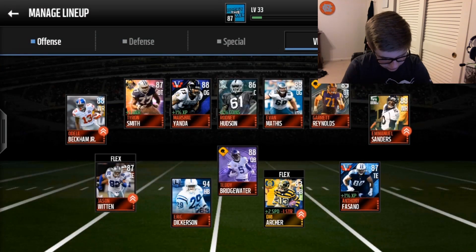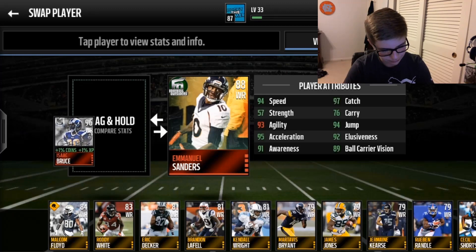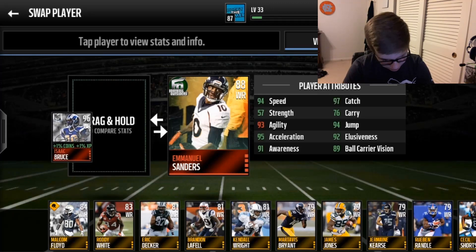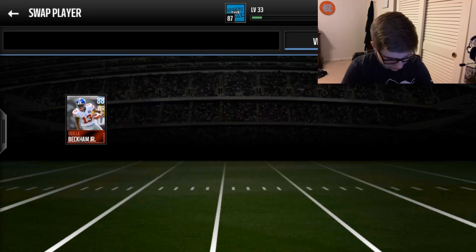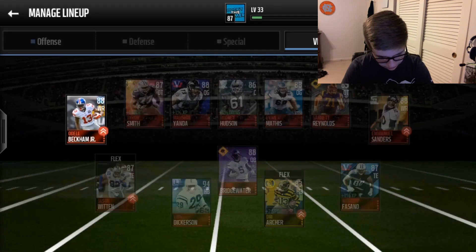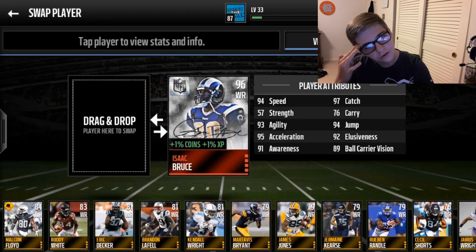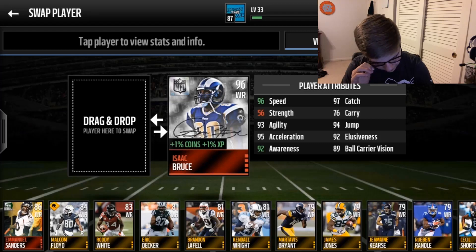My team is all elite except for Tree Archer, so I'm going to replace Emmanuel Sanders. Every single stat on Isaac Bruce is better. Every stat is better than OBJ too, but I think I'm just going to take out Emmanuel Sanders. Oh my god, this card is so sexy - every signature card is just amazing.